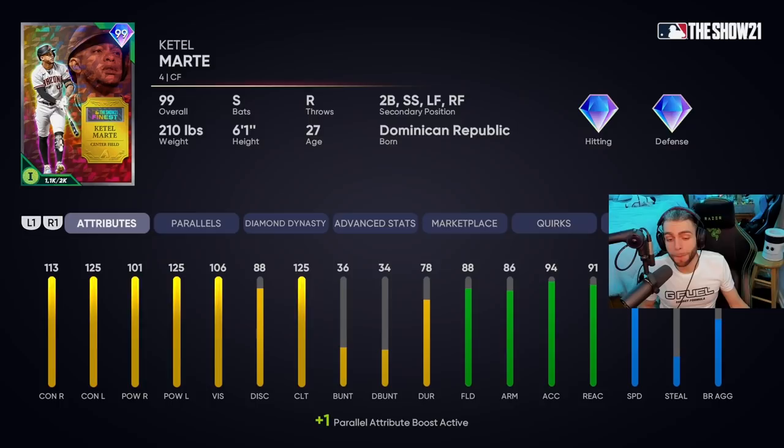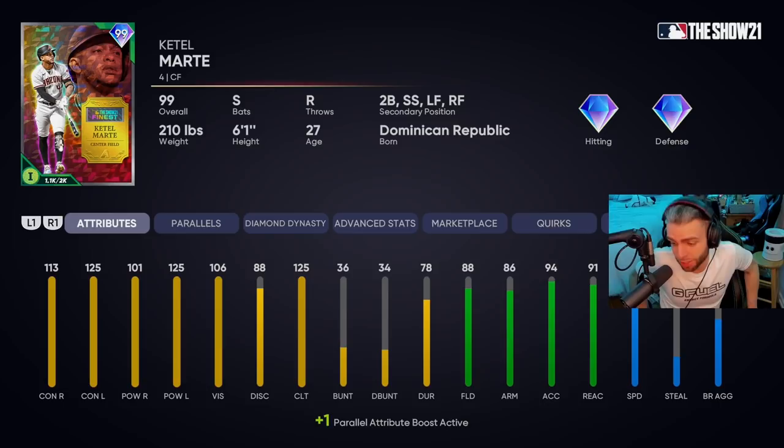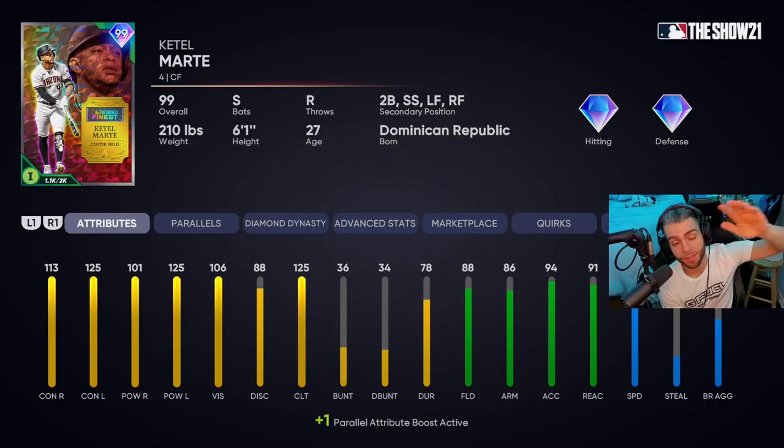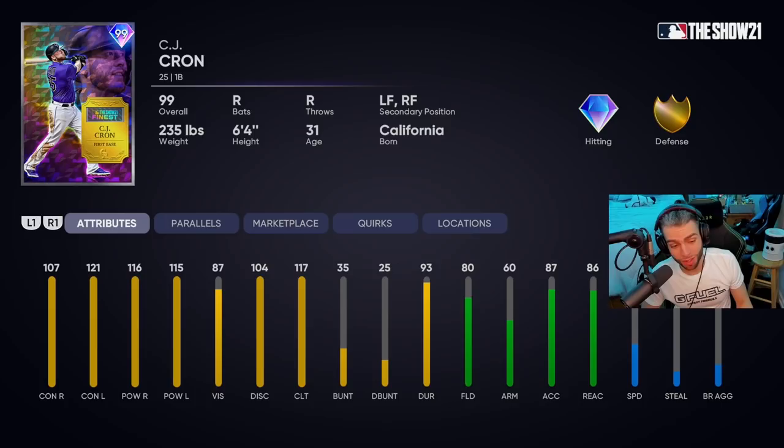Ke'Bryan Hayes — possibly the best card in the entire drop. 113, 101 versus righties; 125 max versus lefties — insane. This guy is literally a better Chipper Jones because the swing is way better and the versatility is incredible. Center fielder with 88 fielding, 86 arm, 91 reaction, 94 arm accuracy, 71 speed. He plays second, short, left, and right as well — a second baseman with high gold defense, a solid arm, insane offensive presence. Great quirks: First Pitch Hitter and Fighter. First Pitch Hitter makes your PCI so much bigger on the first pitch — super valuable. A plus rating for me — easily.